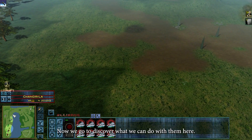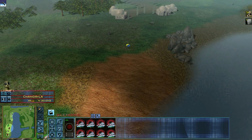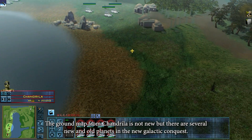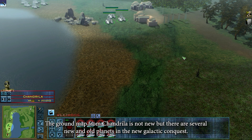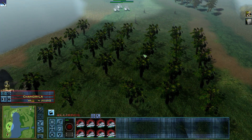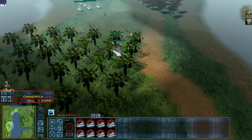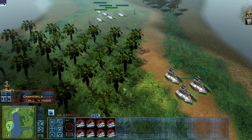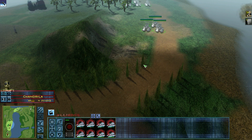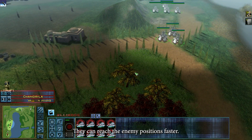Now we go to discover what we can do with them here. The ground map from Chandrila is not new, but there are several new and old planners in the new Galactic Conquest. In this big map, these fast hover vehicles are the best option compared to the heavy walkers, as they can reach the enemy positions faster.